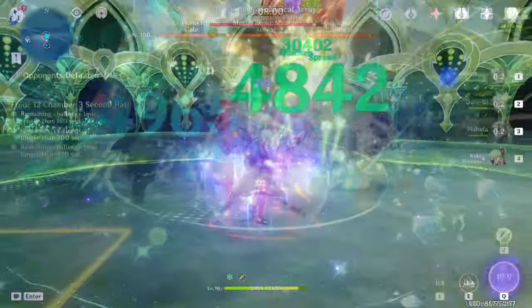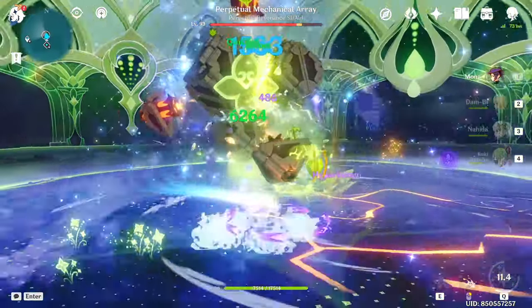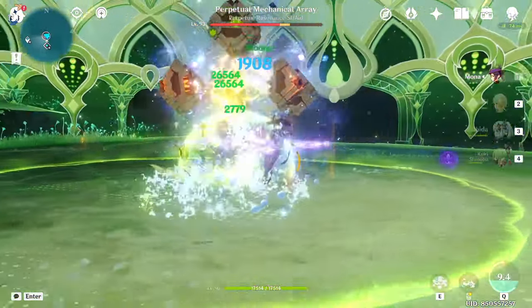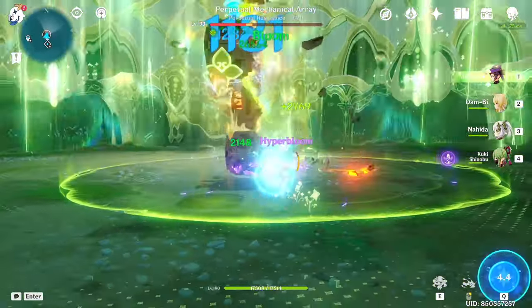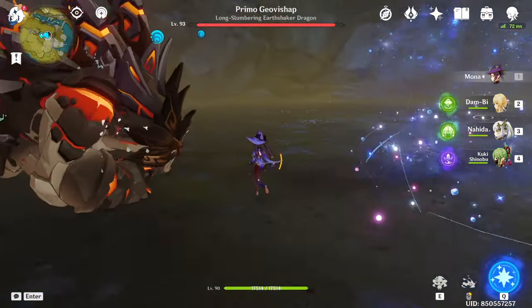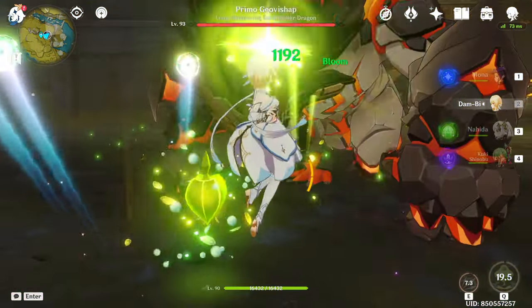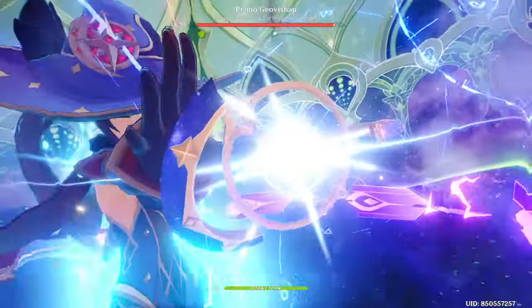I want to briefly touch on Mona's Bloom playstyles. Because Mona is not a very fast off-field hydro applicator, she will not work as a solo hydro character in Bloom teams unless you use her on-field. She has to be paired with another hydro teammate if she's not going to be the on-fielder, but even in that scenario, Mona is typically a downgrade from other characters like Xingqiu, Yelan, and Kokomi, who can all fill the role while offering better utility.